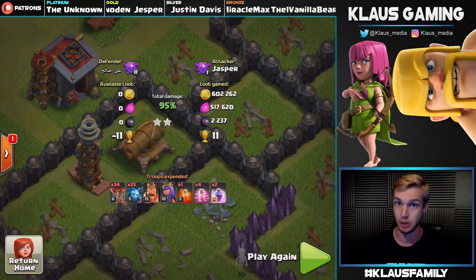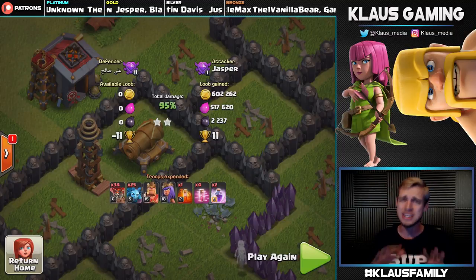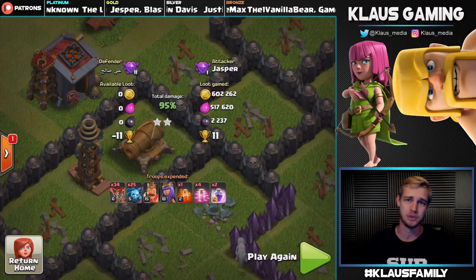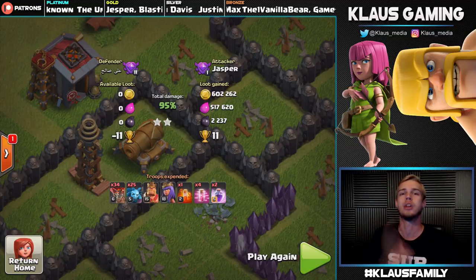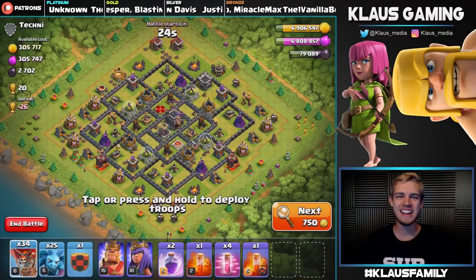But that didn't really matter — whenever you're farming all you care about is the loot, and that was amazing loot: 600,000 gold, 500,000 elixir, 2,200 dark elixir, plus our Crystal League loot bonus. Loot down here in the Crystal League is absolutely amazing. Now I'm going to grab another army — let's go do another live raid.